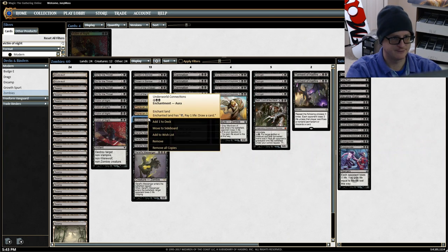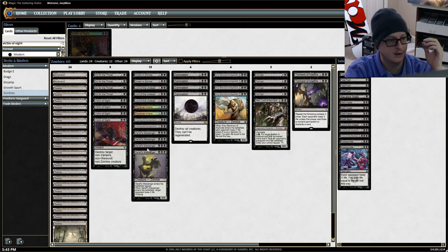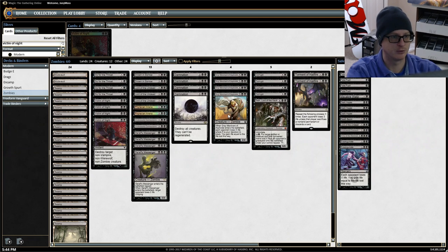We have life gain that's going to contribute to our devotion for Gray Merchant. Underworld Connections is another life taker — enchant a land, pay one life, draw a card — and that also contributes to devotion. Grolg's Messenger is another huge devotion contributor. When it enters the battlefield, target opponent loses two life, and since it has undying we can always bring it back. Damnation — four copies — is our huge board wipe: destroy all creatures, they can't regenerate.